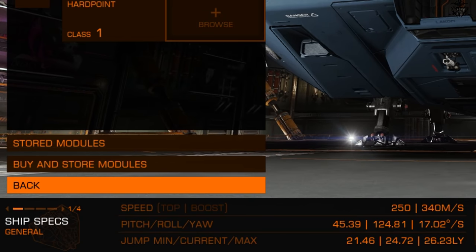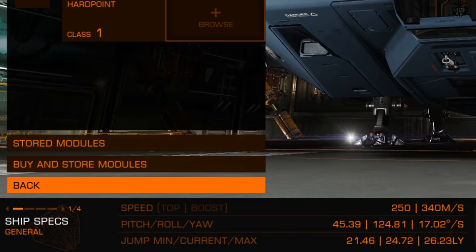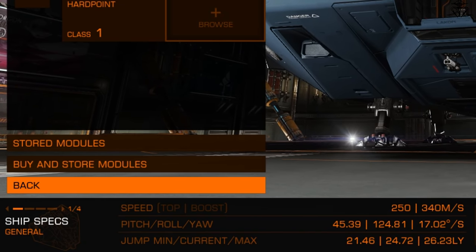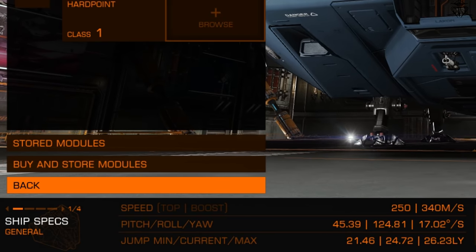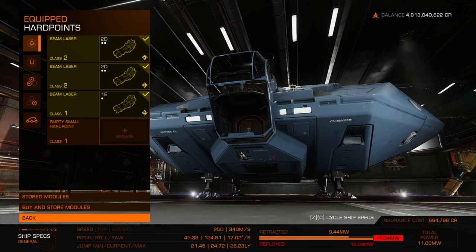Turn rate — turning left to right — is usually the slowest of all in Elite Dangerous. After that, you have jump range: minimum, current, and maximum. The minimum is when fully loaded with cargo; the current one includes the current weight including fuel weight — yes, fuel actually prevents you from reaching maximum jump range — and maximum is just the maximum jump range.